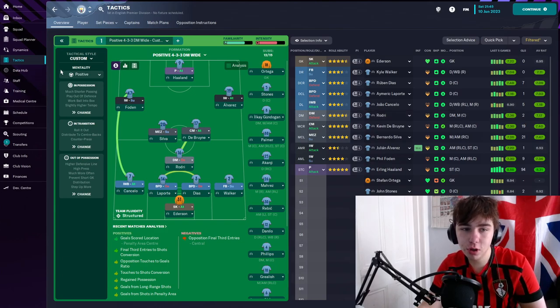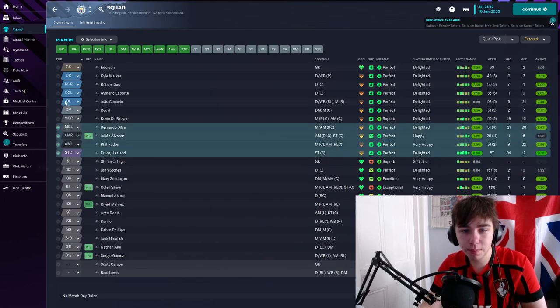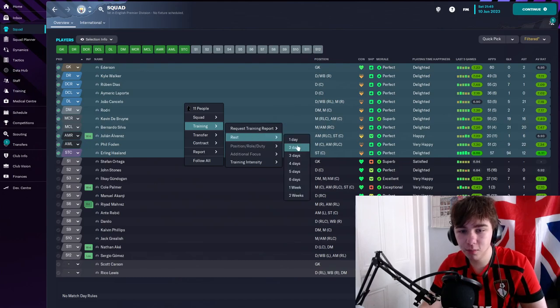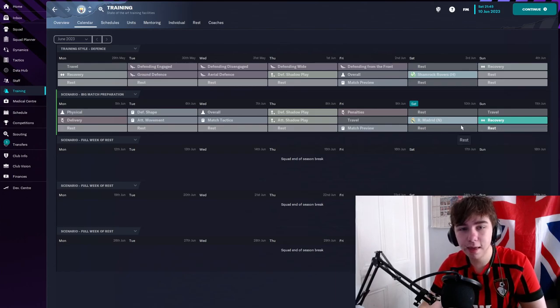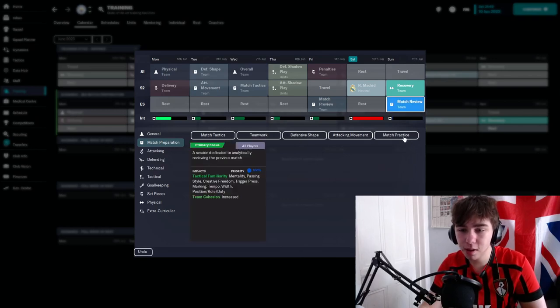Here's how to get the most out of this tactic. After every game, select all the players who've just played and give them two days rest — right click when selected, go to training, rest, two days. To get the team to learn the tactic faster, after every game put in a match review session: select a training session from the day after a game, go to match preparation, then match review. As you can see, it impacts tactical familiarity.